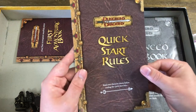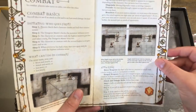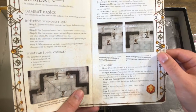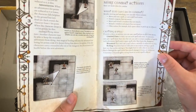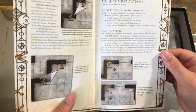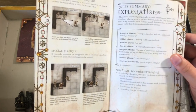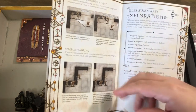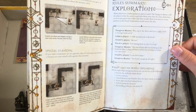Here are the Quick Start Rules — read your character sheets before reading these. They cover combat basics: initiative, what you can do in combat, moving, attacking, rules for dying, more combat actions like casting a spell, tactics, shooting in a fight, corners, flanking, line of sight, and a rule summary.